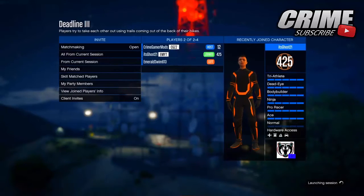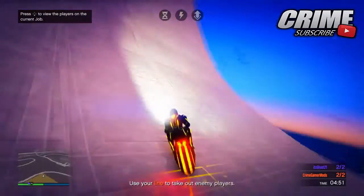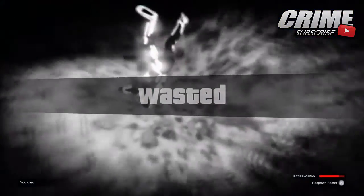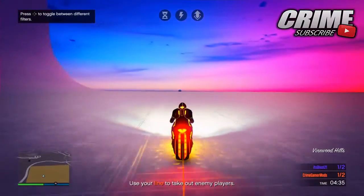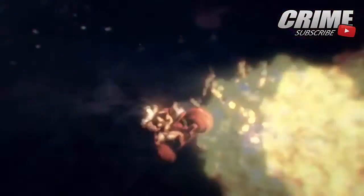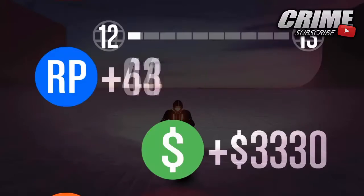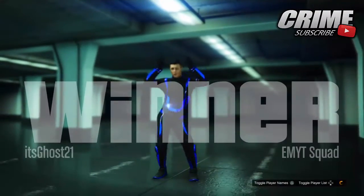Once you're in the game, this is what you need to do: either kill your friend, let your friend kill you two times, or just jump off the map like I'm doing on screen — just to fail the mission and get it over and done with. It's pretty fun playing Deadline, you can have a lot of fun doing this glitch. You do spawn with a default outfit — I had an orange outfit, my friend had a blue one. It doesn't really matter which outfit you get.